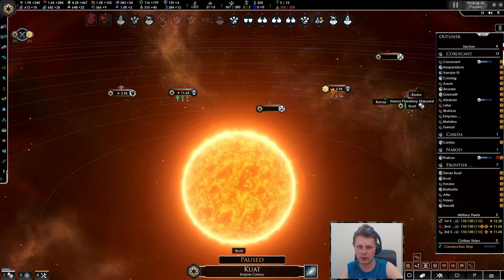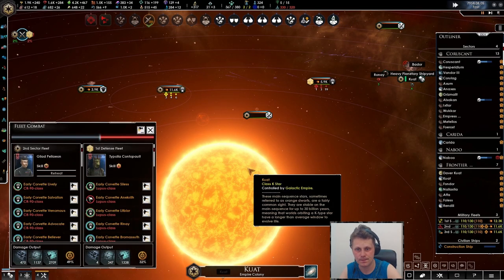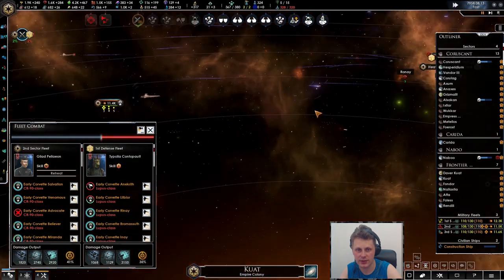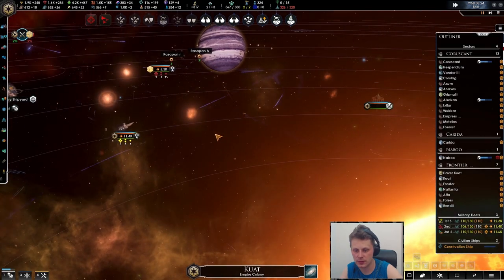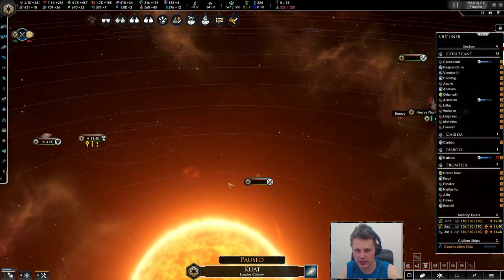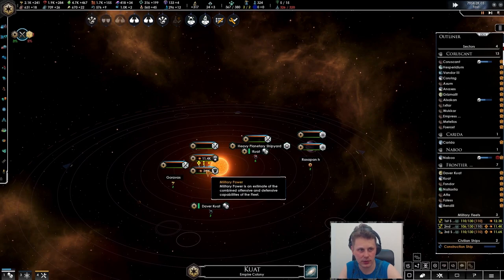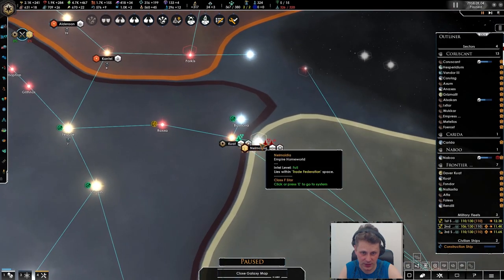And we'll take — every vassal increases their tribute by 25. I think the moth council is really good for this one. Let's take a look at the stats. Oh that's so nice. Ships are getting close. Whoa — I think we just won! Fully repaired, that's quite nice, and let's wait here.